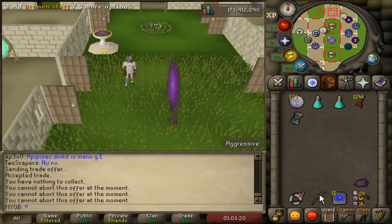If you've never been to the Catacombs of Kourend before, I will link in the description box below how to unlock every single hole in the Catacombs. It makes your life a lot easier if you're doing Slayer tasks there, so I highly suggest you watch that video.